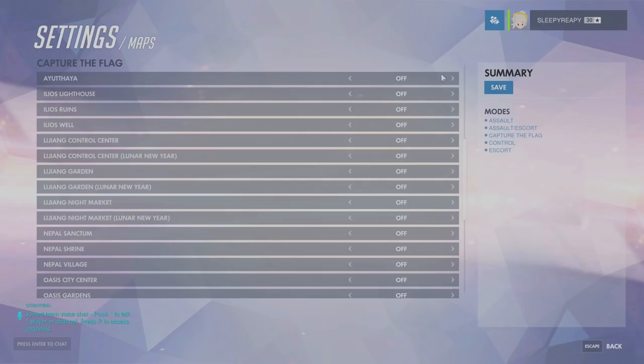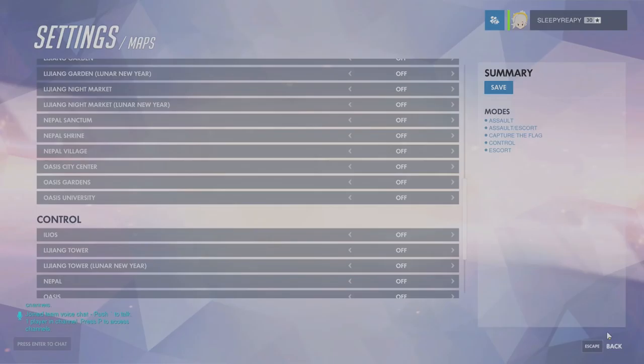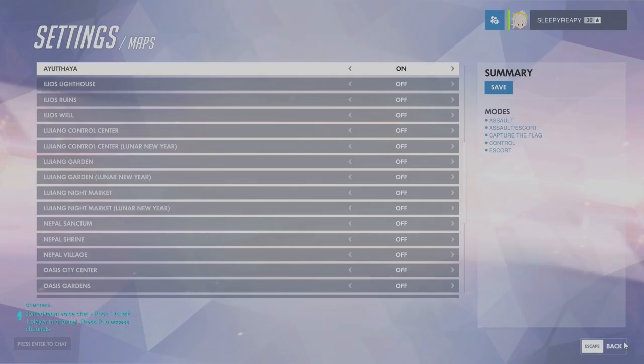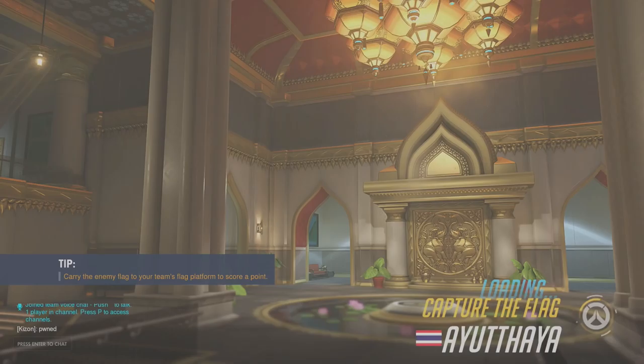And I'm going to select the new map, which is Aintaya — I'm butchering that. That's the only map we're going to use. Hit Create New Game and then Start, and it's going to enter us into that game after it loads up.